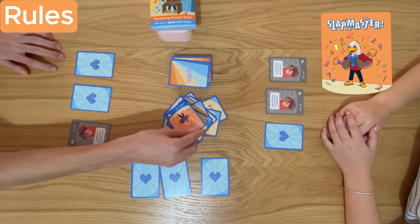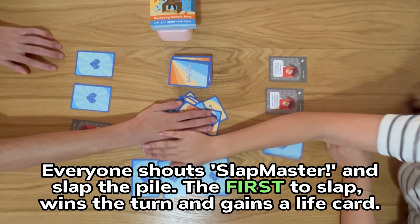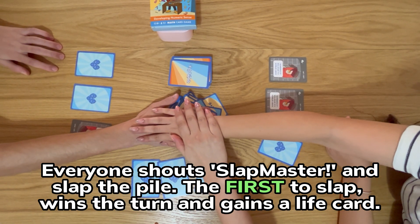When a Slapmaster card is drawn, everyone shouts 'Slapmaster' and slaps the pile. The first to slap wins the turn and gains a life card.